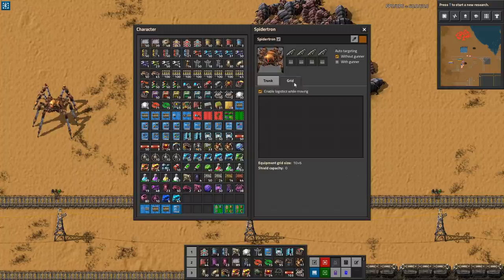Let's have a look at the armament. It has four rocket launchers that shoot pretty quickly, and it automatically has a nice grid - a logistics grid. That means you can send it around to defend, attack, and build outposts. That's pretty damn amazing. I'm really looking forward to that.